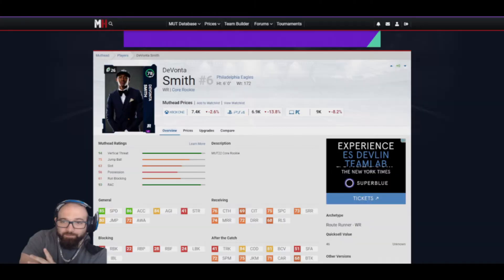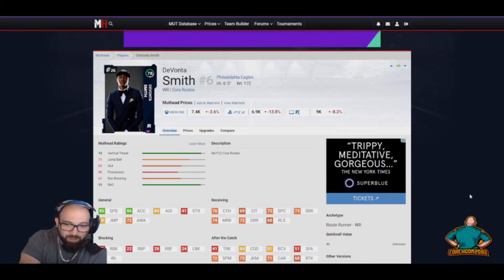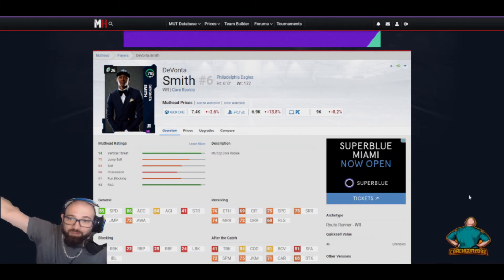Next up is DeVonta Smith, the core rookie. He's six feet tall and a bit more expensive — 7.4k on Xbox and 6.97k on PlayStation, though prices can change. He's a vertical threat with 94, has 85 speed, 80 jump, 76 catch, and his route running is 73 short, 74 medium, and 72 deep.